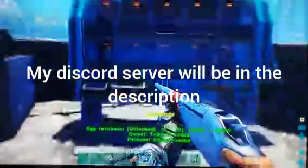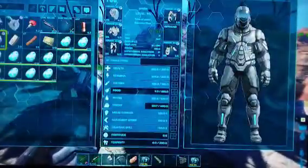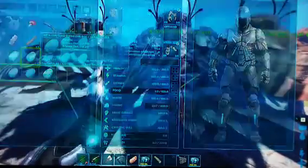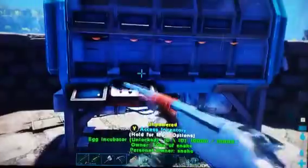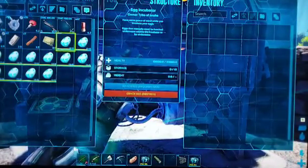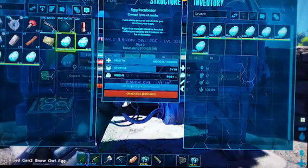Hey guys, welcome back to another video. Today we're basically doing snow owls - I've bred quite a few, got quite a few snow owl eggs. I've got my new rings ready for when they hatch to hopefully help them grow. I also created a generator and powered it onto the egg incubator, so now we've just got to put all of the eggs in.